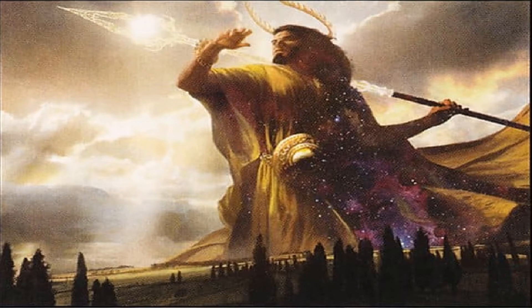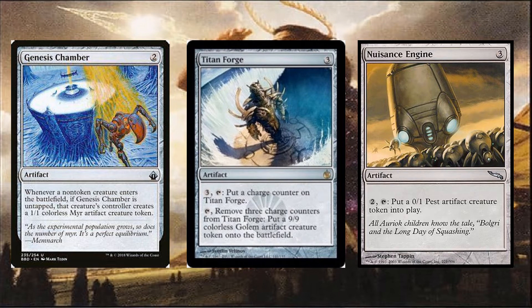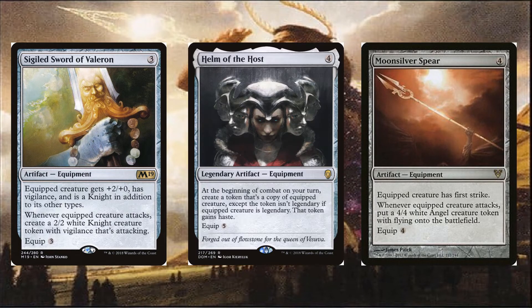If you want more creatures from artifacts, we can also use cards like Genesis Chamber, Dusan's Engine, and Titanforge to get more creatures. And equipment like Sigiled Sword of the Valoran, Moon Silver Spear, and Helm of the Host.